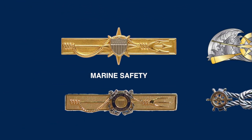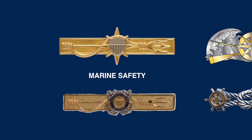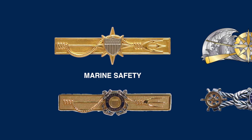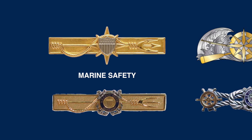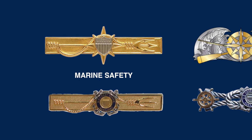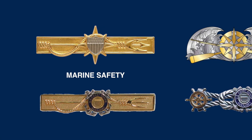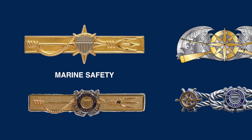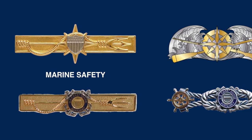The Coast Guard Marine Safety insignia was established in 2000 and is awarded to enlisted members of the Coast Guard grade E4 and above and officers, including the Coast Guard Reserve. It recognizes professional accomplishments in marine safety programs. The U.S. Coast Guard Auxiliary has a similar award called the Auxiliary Marine Safety Trident Device, as part of the auxiliary's Marine Safety Trident Program.